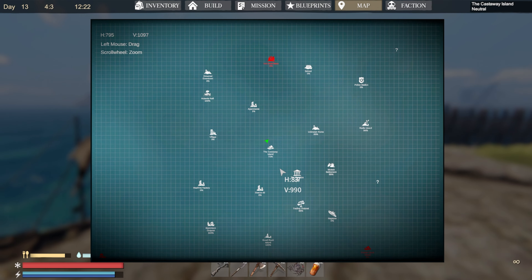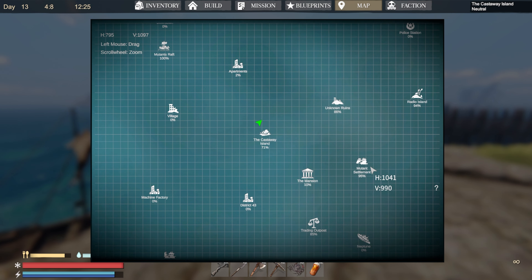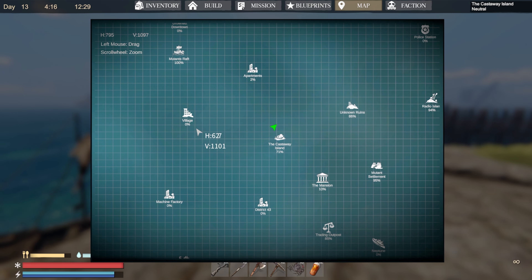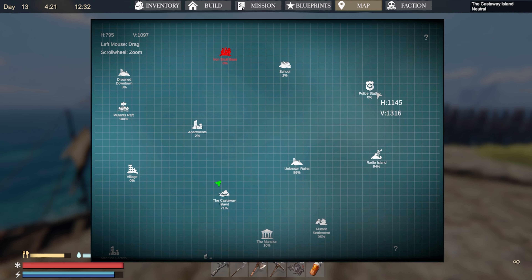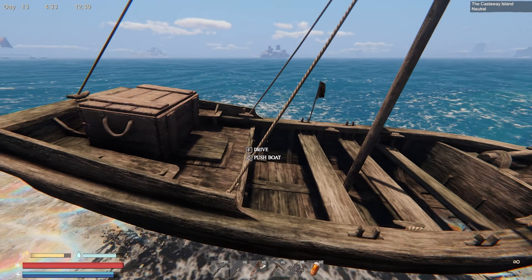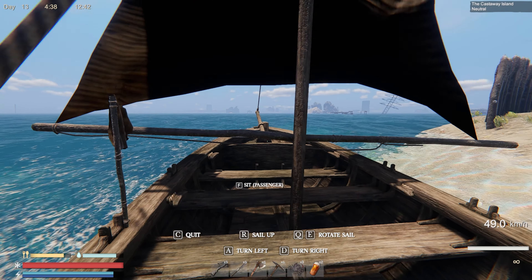Let's have a look at our map. We are at Castle Island. We've done the mutant settlement, destroyed those guys. We did Small Rock Island, the outpost, the machine factory, and the village. There's also the police station and the apartments. I think the machine factory would be really good to go to, so let's jump in the boat. I've got the sailboat as well.